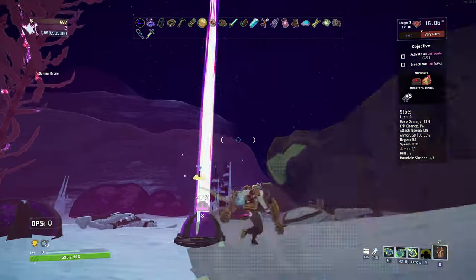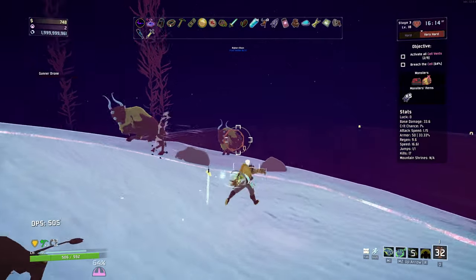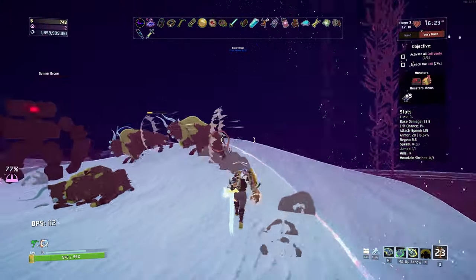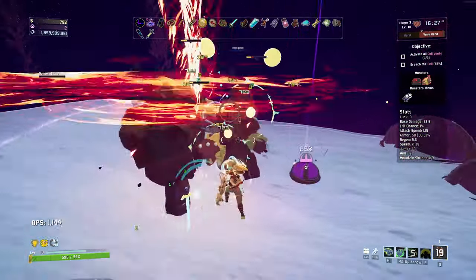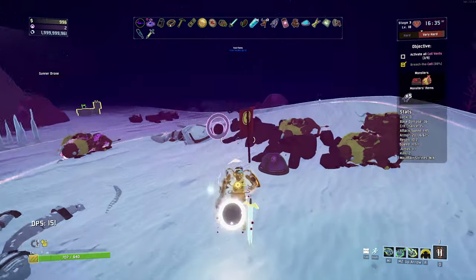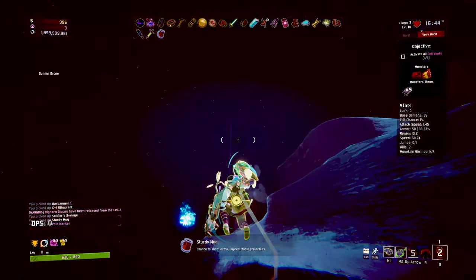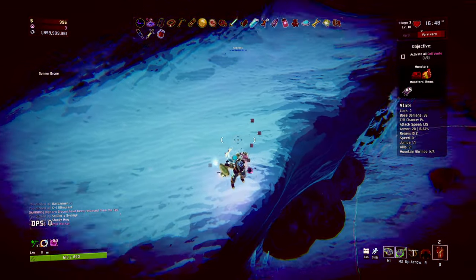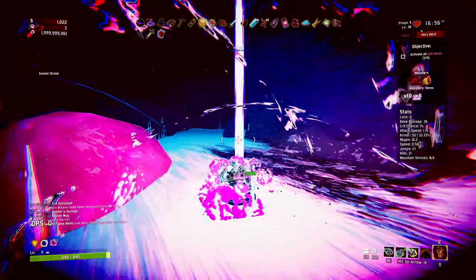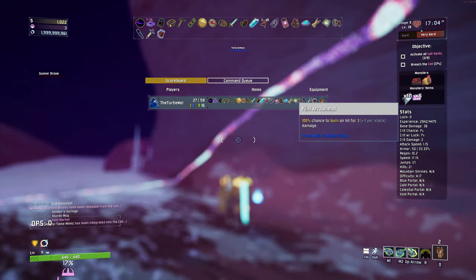I tried chasing them around but it's not working. We're at 90 again. Of course we'll get a level up right as we're about to leave. Okay, they have mimic items now — fine. They have increased chance to burn. So we will be getting burned by quite a bit if we get hit by these dudes.